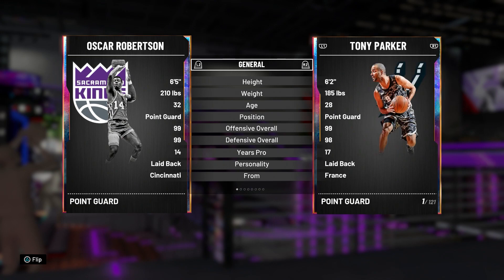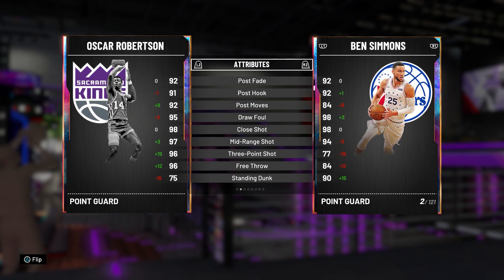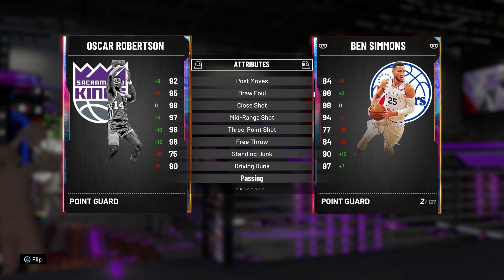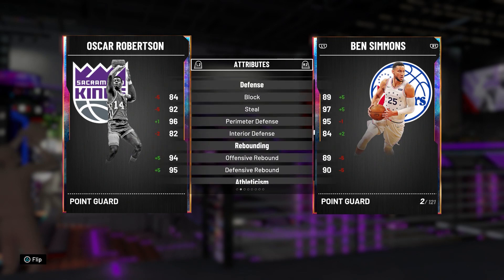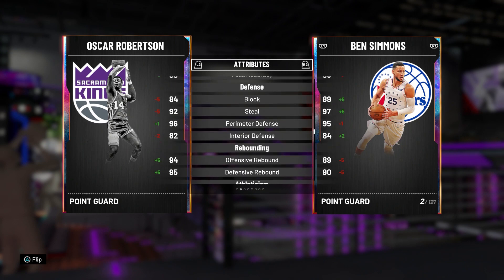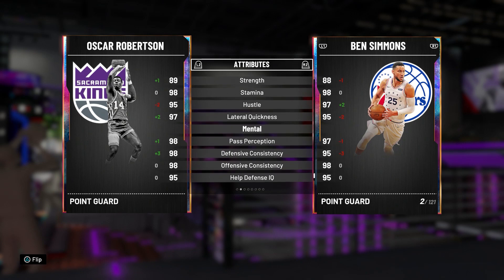I don't really want Oscar for my team necessarily — he's 6'5 so maybe he'll make it. We're comparing him to Ben right now. He's got 98 driving layup, 92 speed — he's pretty good, really good in the post, about the same as Ben, but a little better. He's a better mid-range shooter, better three-point shooter — 96 three-pointer on Oscar Robertson. 96 free throw, 90 driving dunk, and his passing is really good, better passer than Ben. His defense is a little worse than Ben but he might be better because Ben feels sluggish on lateral defense.